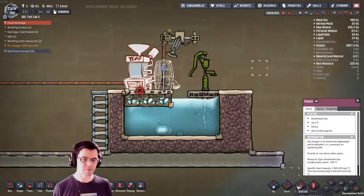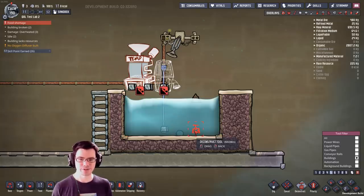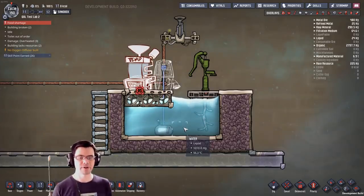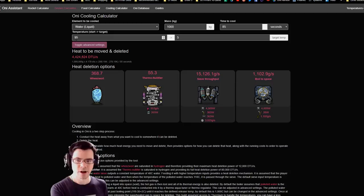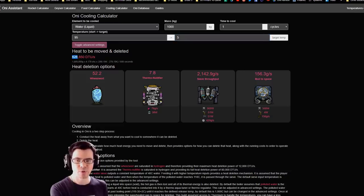What does this mean for a puddle of water? In one tile of water you can have 1,000 kilograms of water, depending on pressurization and depth. So with 1,000 kilograms at an initial temperature of 95 degrees, we want to bring it down to 5 degrees — maybe to cool our base. Setting this for a single cycle, we now know that it's 626,000 DTU. So by that math it would take more than one ice machine to do that.